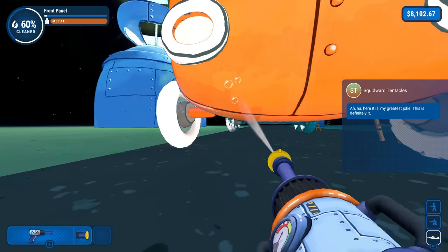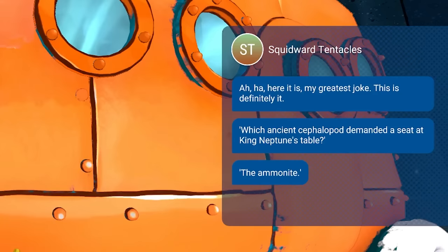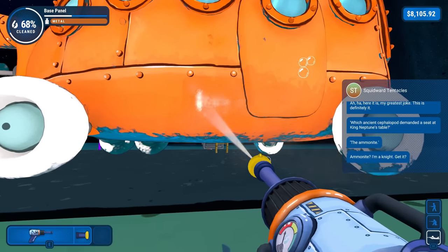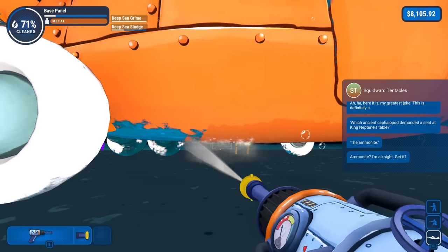Here comes another Squidward joke — are you all excited? Which ancient cephalopod demanded a seat in King Neptune's table? The ammonite. Well, that one's beyond me, gotta be honest. Ammonite — I'm a knight, get it? Okay, it's that bad. I didn't even realize that was a joke — that's why I didn't get it.